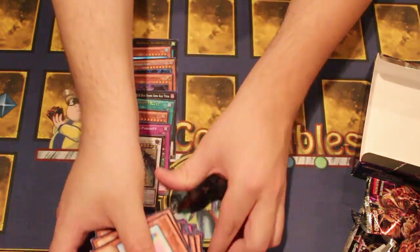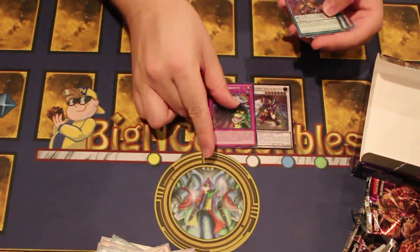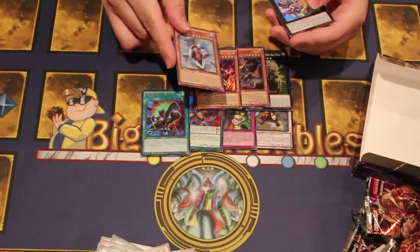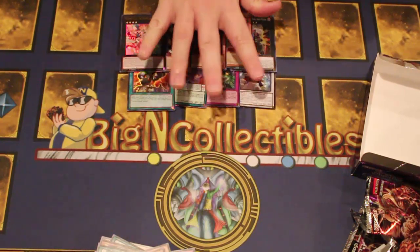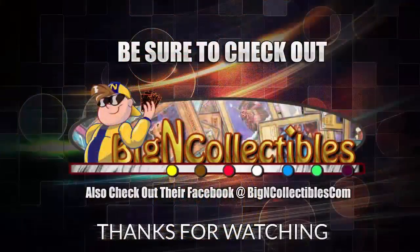A lot of good rares and commons here. We did get the Black Wing ultimate, Gradle Parasite, the DDD support, Beginning Knight, Cosmo, Dark Destroyer was our secret, and Magispector Pegasus. So MCO4D is out — please check out BigNCollectibles.com. Thanks for watching, make sure you check out BigNCollectibles.com and their Facebook page in the description as well. Have a good time!